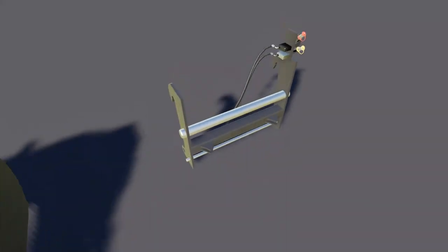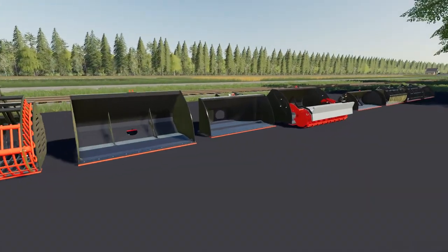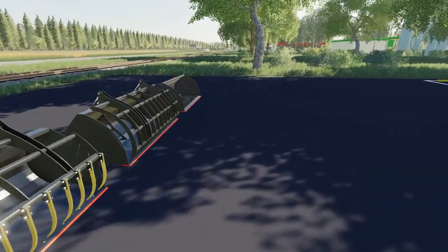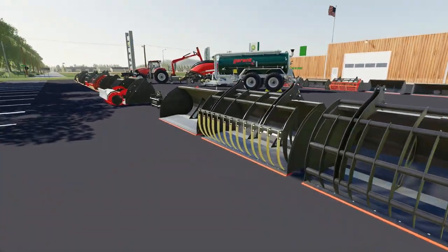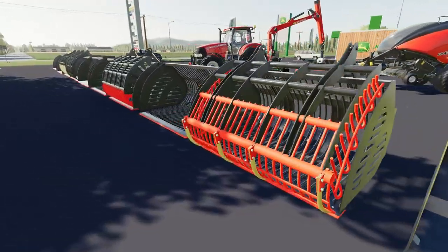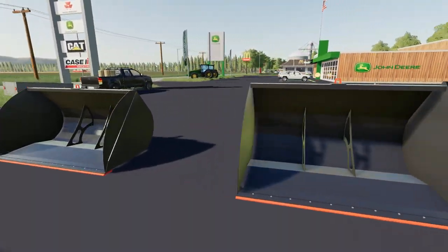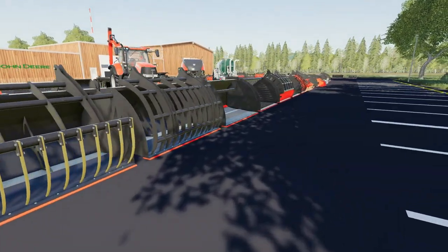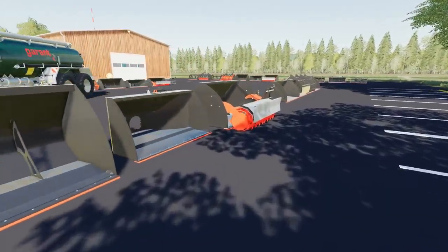There are also adapters so you can interchange things between them as well. So you can see we have these different buckets, some debailers, an adapter here for changing things up. Absolutely ridiculous how much equipment is in this. These big massive buckets for the front wheel loaders, some more adapters. There are so many options here — it's actually kind of overwhelming. It's awesome, but wow — I don't know if I need too many of my other mods for these buckets anymore. This pretty much takes care of almost everything, minus some bale forks. So that is the CSZ.